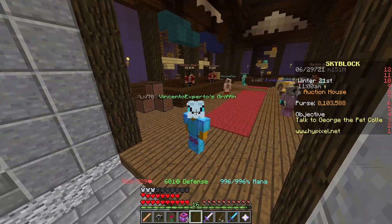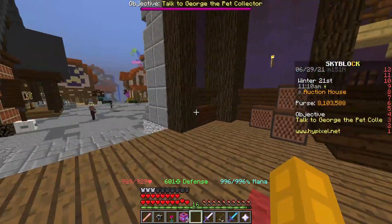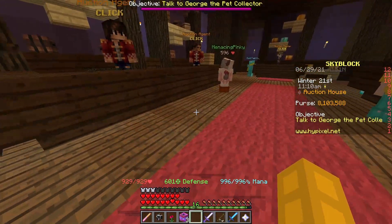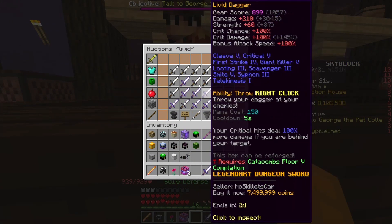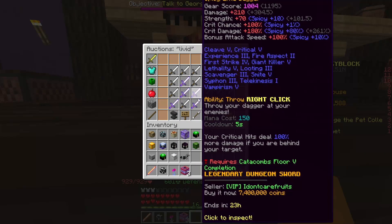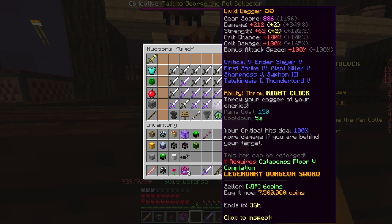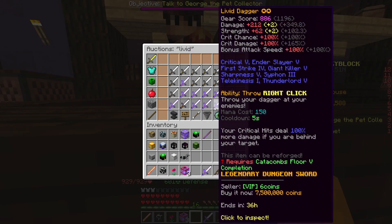This method is really easy and simple — you can do it with any item in the game. I want to show you an example with a livid dagger. You can see there are some clean ones, but some are enchanted and maybe even have stars in them, like this one going for 7.5 mil.